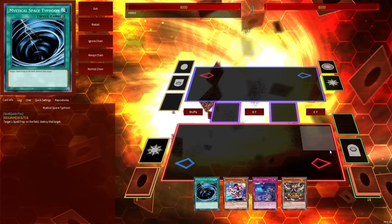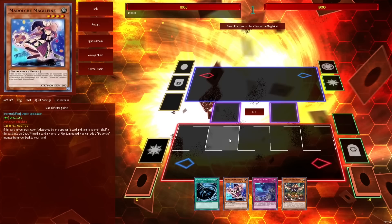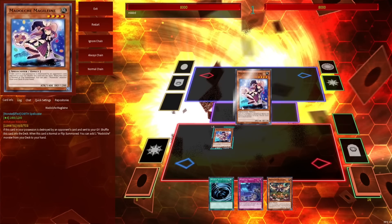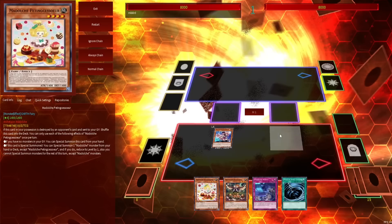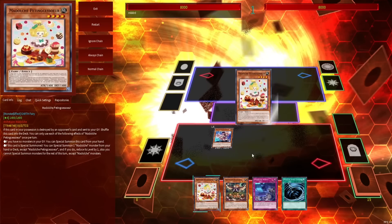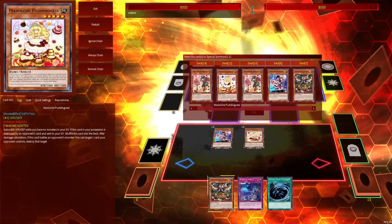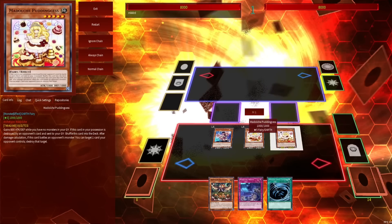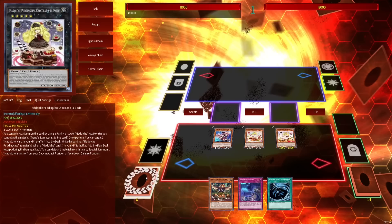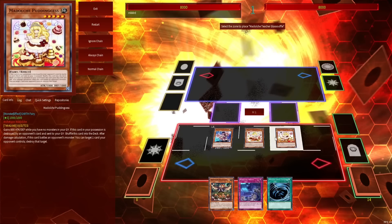So this is a pretty standard Madolce opening. We opened Mageline, so I'm going to show you this combo. We normal summon Mageline, who searches Pidding Cesseur. Pidding Cesseur activates from hand and specials itself. Pidding Cesseur's second effect activates in order to special summon Pudding Cesse from hand or deck. If you drew the Pudding Cesse, you still summon it — it's going to turn into a level four. With these two, I'm going to make Glass Souffle with the Pidding Cesseur and the Pudding Cesse.